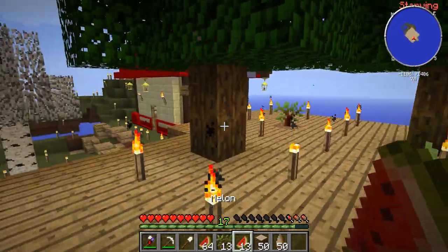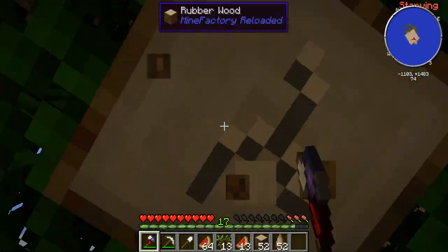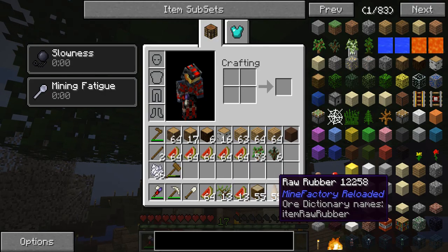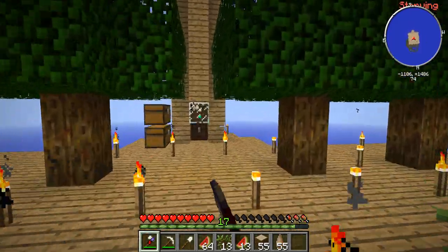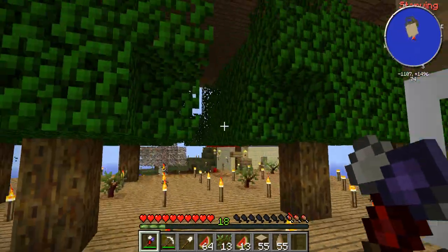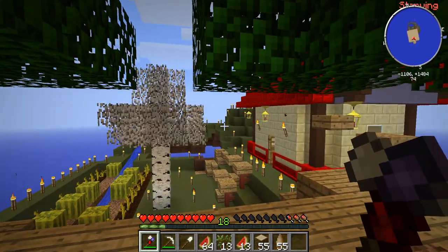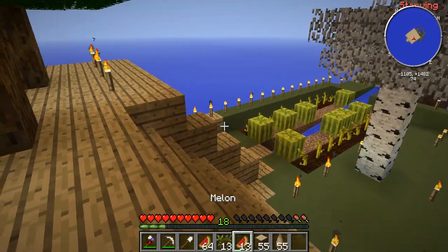We got some rubber trees, and what's really cool is when you go ahead and mine them, you actually get rubber from the tree as a byproduct, which is pretty cool. So I've been just doing a little bit of harvesting the trees and stuff like that, and it's actually been going really well. Because now this rubber, if you smelt it and do some things with it, you can actually make it into plastic, and that's what's used to make a lot of automatic machines, so that's going to definitely be a really good use in the future.